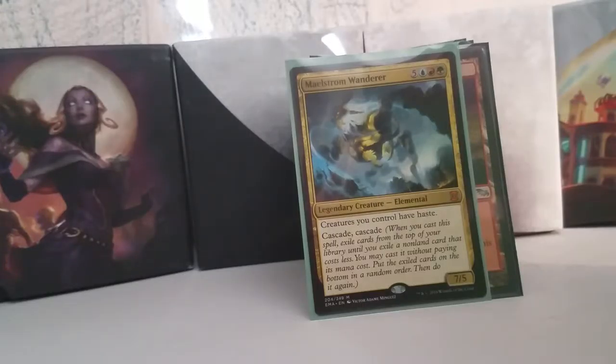Maelstrom Wanderer is sort of a notorious commander. For 8 mana — 5, a blue, a red, and a green — you get a 7/5 that gives all of your creatures haste, and you get to cascade twice. When you cast this spell, you exile cards from the top of your library until you exile a non-land card that costs less, then you may cast that without paying its mana cost. Then you put all of the exiled cards on the bottom of your library in a random order, and do it again. So it's a great time.